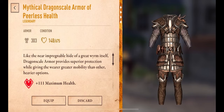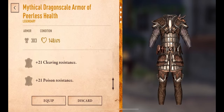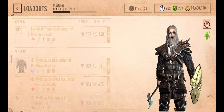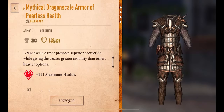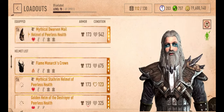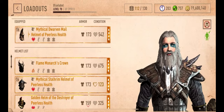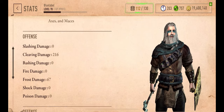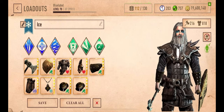A condition is set when damage from one element reaches 25% of PvE health within 5 seconds from that particular element — not all damage from all elements combined. Physical damage doesn't count towards elemental conditions. Therefore, the importance of wearing armor that provides more health. Health armor gives you more consistency and can also make it harder for you to be conditioned, because if you have more health, the opponent must do more damage to you in order to set the condition.